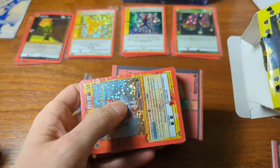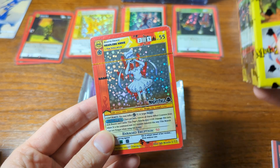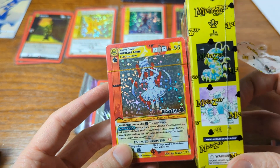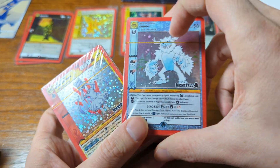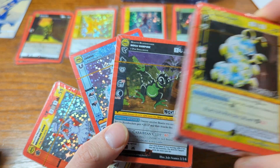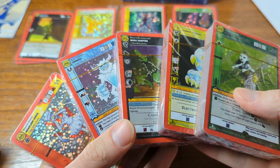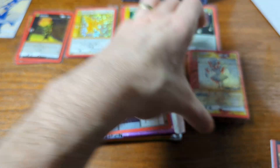Now this is day five and we have gotten all five 'cool' cards — one, two, three, four, five — not too shabby. That one's a holo by the way.